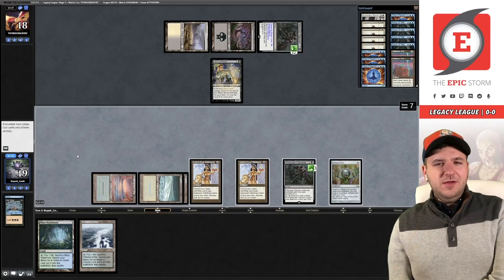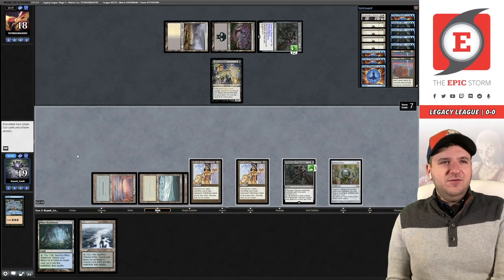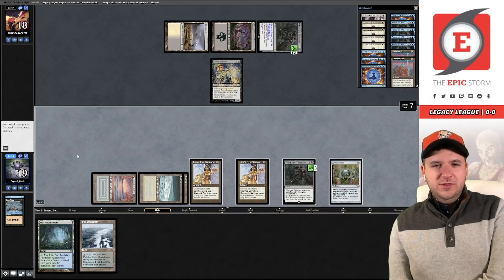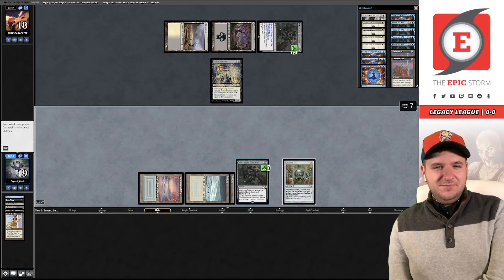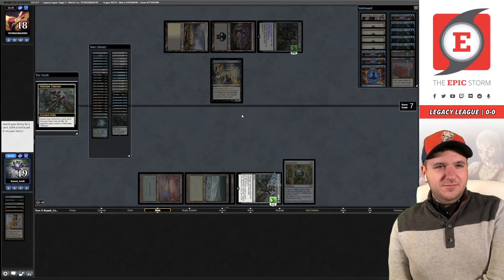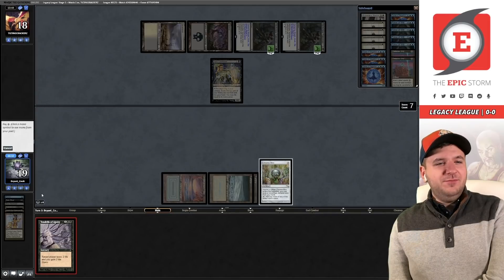We have to decide: do we want to put Citadel in play, or do we want the potential for Dark Confidant to kill them? Old Dark Confidant — what do you like, Alex? That's tough. We've already made our land drop so it's rough if we put Citadel into play and then get wrecked by having a land on top of our deck. We also gave them a tutor. Part of me thinks we should just Tendrils — you're going to flip Lingering Souls.